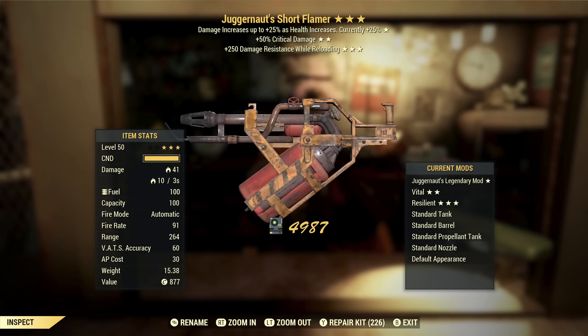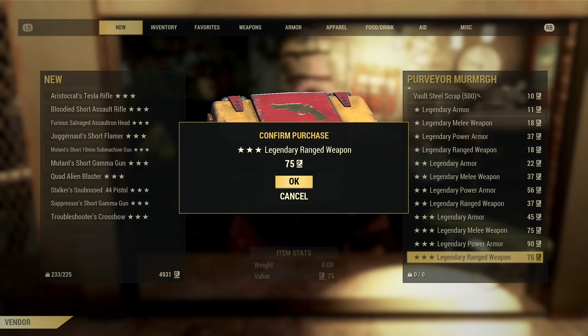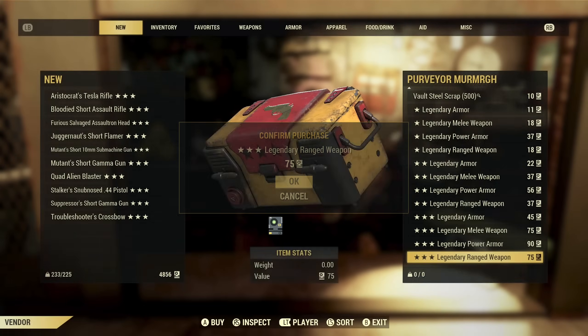Next up we got a Juggernaut's Flamer with extra critical damage and damage resist while reloading. The problem with pretty much any flamer is the fact that Holy Fire exists — Holy Fire is just better than anything you're going to get from any regular flamer. So unless the flamer is a god roll, it's auto script, and that definitely fits the bill here. Plus I tend to use flamers outside of VATS — I just think they're more of a hip fire kind of thing, so the critical damage isn't going to do anything. Damage resist while reloading — unless I'm not wearing armor, that's not a useful effect. So far we haven't gotten anything I would be even close to tempted to use, and that trend continues.